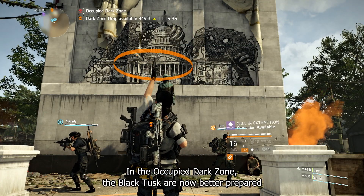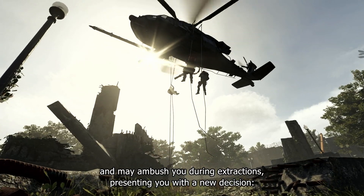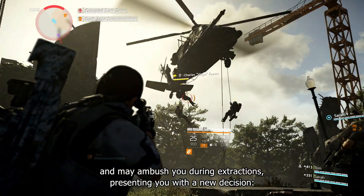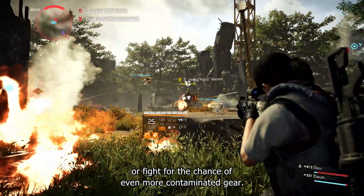In the occupied Dark Zone, the Black Tusk are now better prepared and may ambush you during extractions, presenting you with a new decision: to fall back and play safe, or fight for the chance of even more contaminated gear.